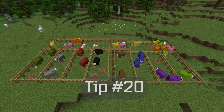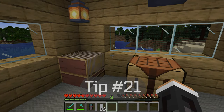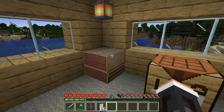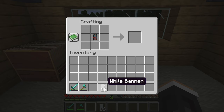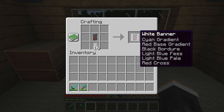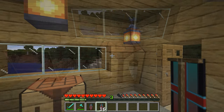Tip number twenty. Sheep can be dyed a number of colors. Tip number twenty-one. If you create a custom banner, it's a pain to have to duplicate that same exact banner in the loom. An easier way is to take that custom banner you just made and put it in a crafting table, then take blank banners and put them in as well. You can duplicate that same banner, and the best part is it won't use any extra dye — so you can make the same banner without going through the same process again.